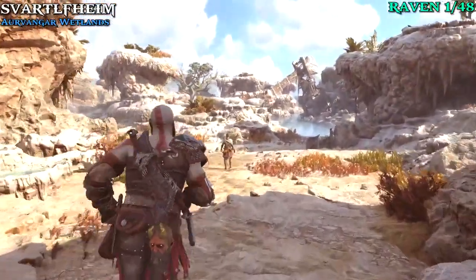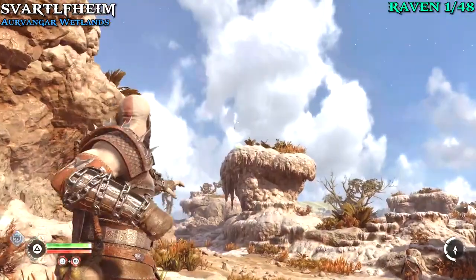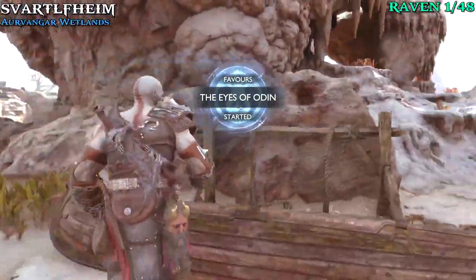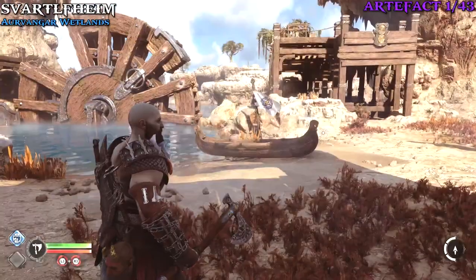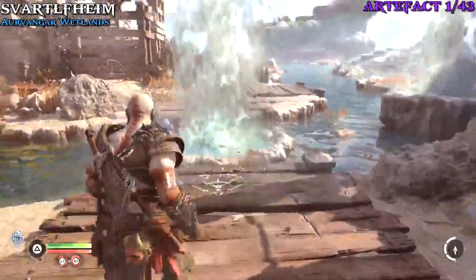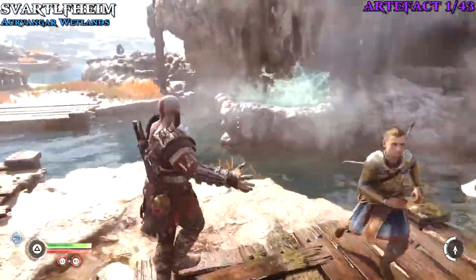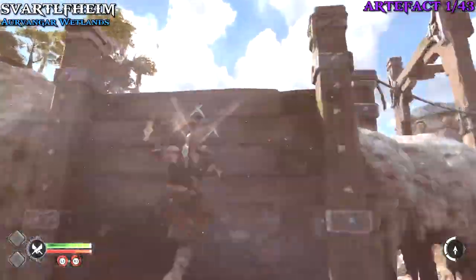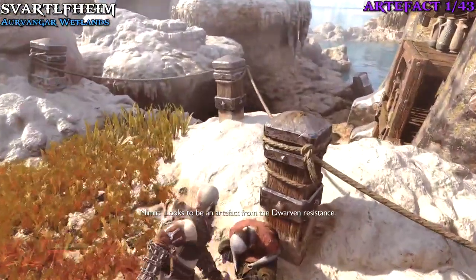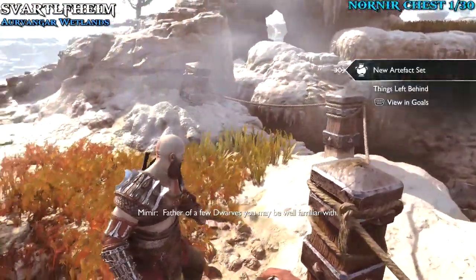The starting area as we play through the game will be in Svartalheim. You're going to see a raven right at the start on this rock — go ahead and chuck your axe at it and then hop in the boat. As you come down this path after reaching the next dock, all you have to do is freeze the geyser with the axe, jump over, freeze the next geyser, and then we can grab our first artifact of 43. These are in sets, so don't let that confuse you — there are 43 in total but some sets are just six and so forth.